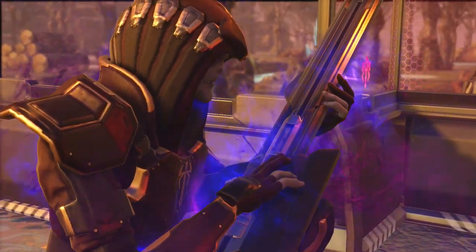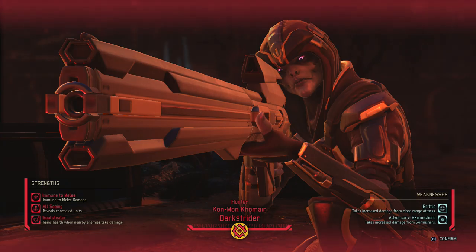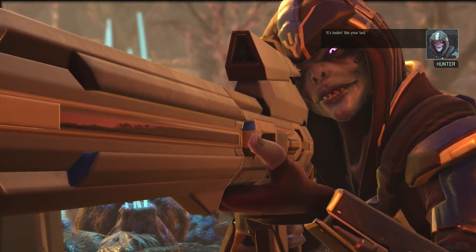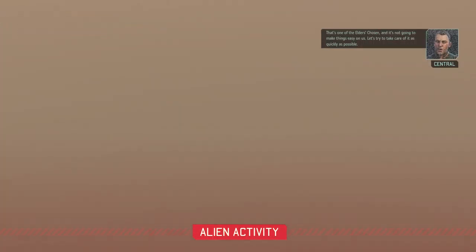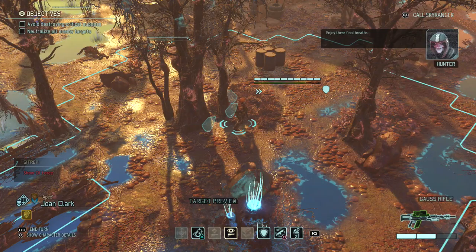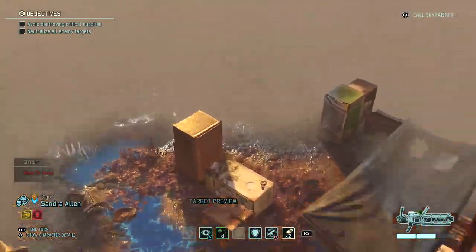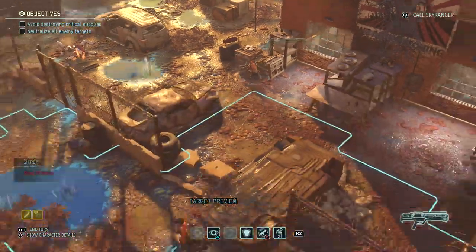Oh, it's a sniper — that's violent. This means we probably have another pod. Oh shit, he's brittle — this means we can melee him. One of the elders' chosen, and it's not going to make things easy. He's susceptible — let's try to take care of it as quickly as possible. Enjoy these final breaths, Skirmisher. Okay, with this chosen we have to move towards him or else he's just going to hide in the back and take potshots at us. But it's really not that bad.